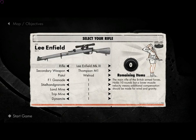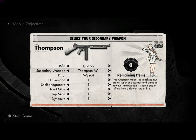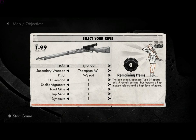Finally, the Type 99. The Type 99 is the slowest rifle in the game as far as fire rate. The fire rate in seconds for 5 rounds fired is 5.68. The reload rate in seconds for 5 rounds reloaded is 2.69. The magazine capacity is 5, and the reserve rounds are 60.